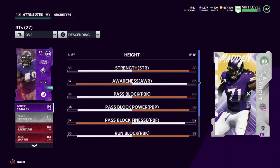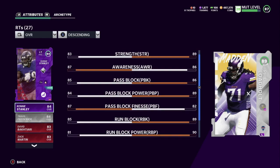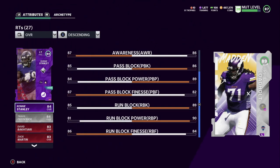You can see he has 89 strength, 86 awareness, pass block 86, pass block power 89, pass block finesse 82, run block 89 — that's really good at this point in the game. Powered up he'll get over 90. I don't have him powered up because I'm waiting to see what legends come out. If no legends come out higher than him, I will power him up. Run block power is 90 and run block finesse is 84 — powered up that'll go up quite a bit.